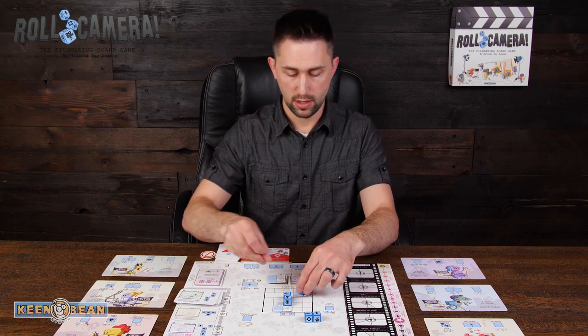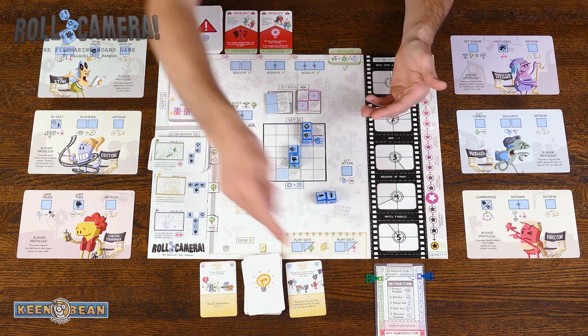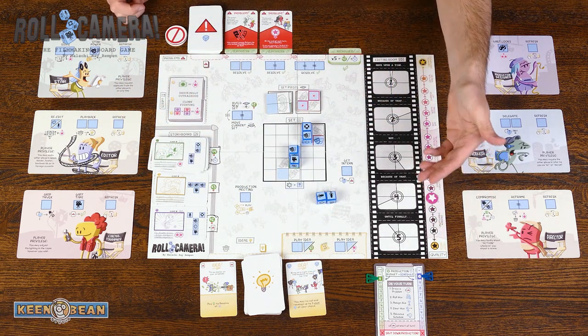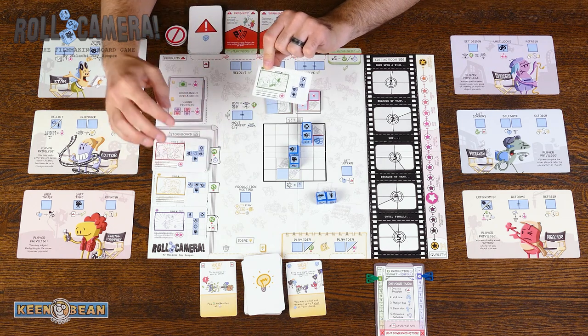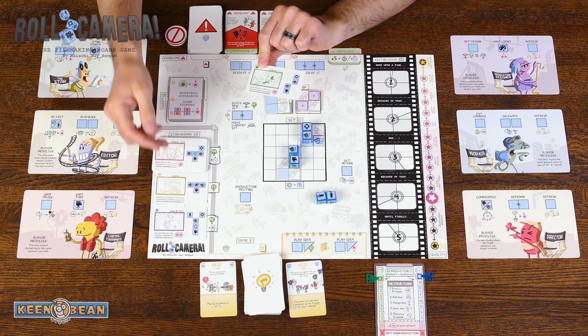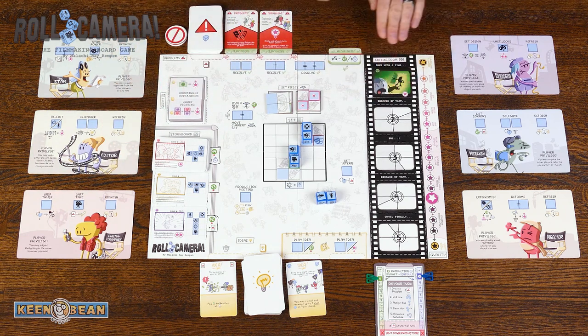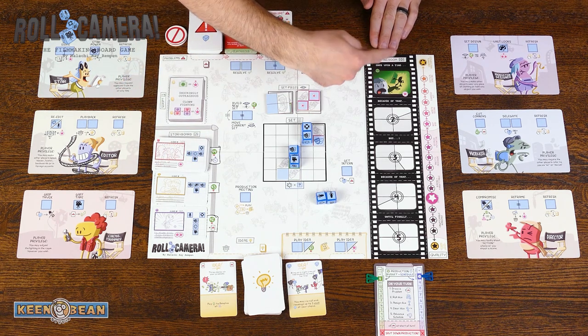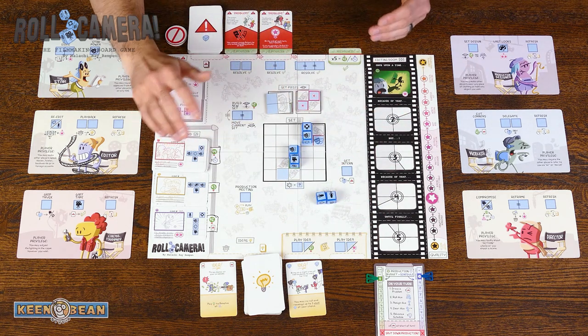Going back to what we had before — we're ready to shoot, we spend the money, and in this case we get to go back up one on the production schedule. Anytime you shoot a scene from your storyboard and finish it, you flip it over and it goes in the top spot of the editing room. As you shoot scenes they'll start at the top and work their way down, and once you've shot your fifth scene the game will end.